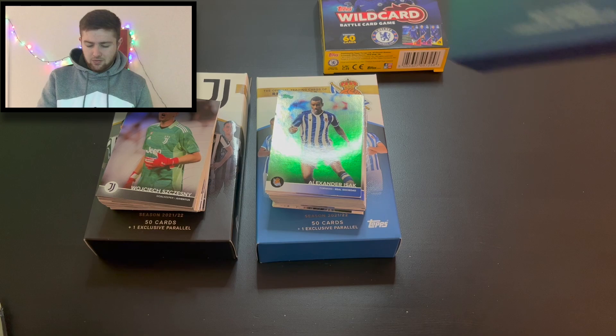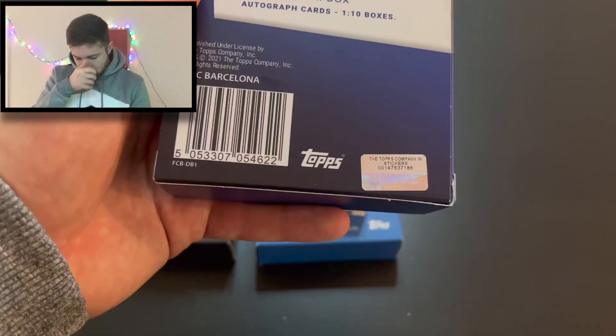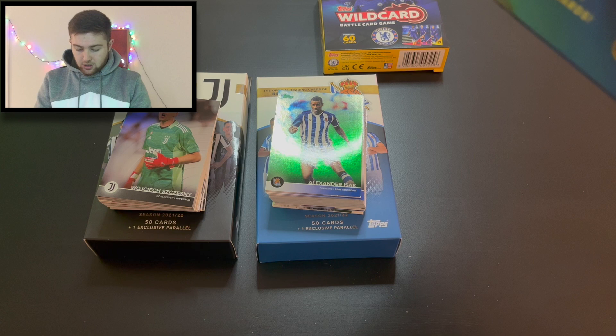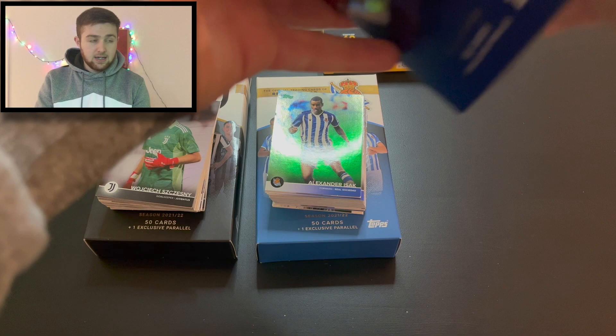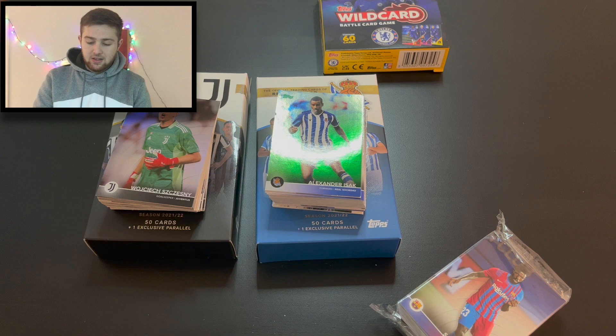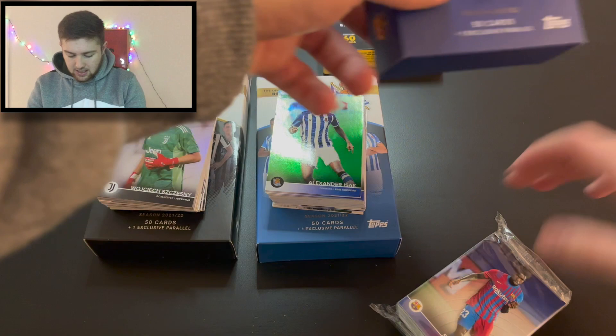All that leaves us to do is open the Barcelona one. I'm really hoping we get something good in here because there are some sick legend autographs. That's one in ten boxes is an autograph for Barcelona — are we going to get one? I absolutely doubt it, but we can 100% try. Box is open. Nice design on the box, some good players on the front — got Samuel Umtiti there as well.